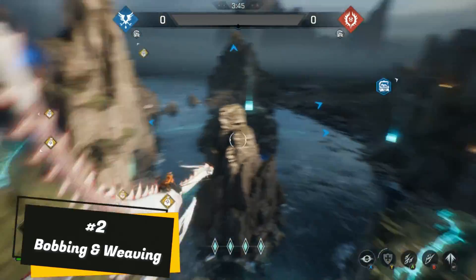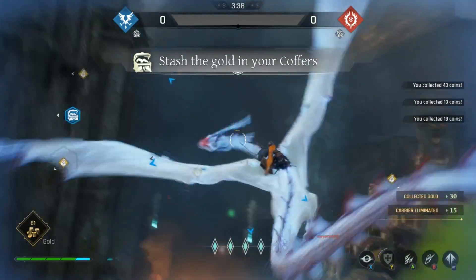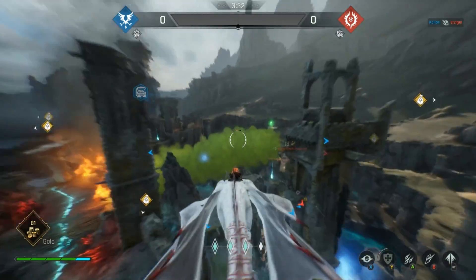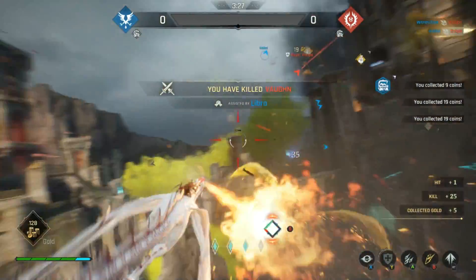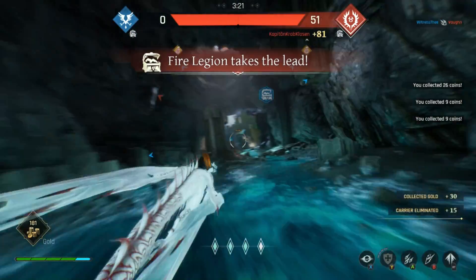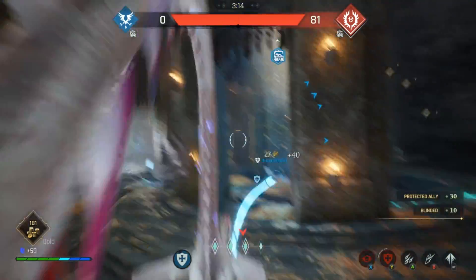Number two: bobbing and weaving. This one may seem simple. However, you'll find that when you start out, your impulse when your dragon starts getting attacked is to run away as quickly as possible. This is not always the best maneuver, as other dragons can move just as quickly as you can. Instead, the best tactical maneuver is to start making sharp turns behind cover.